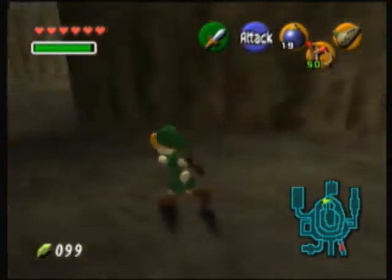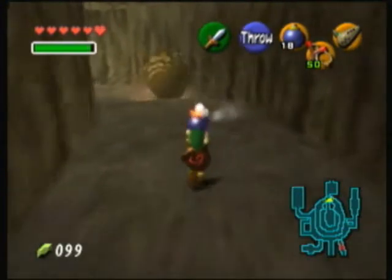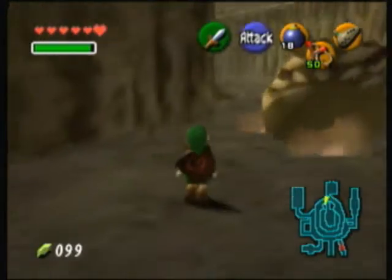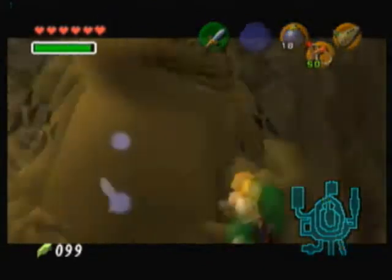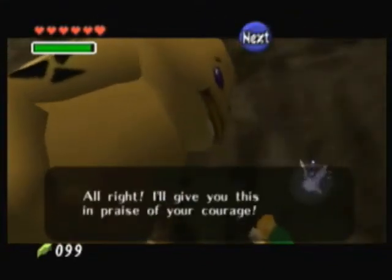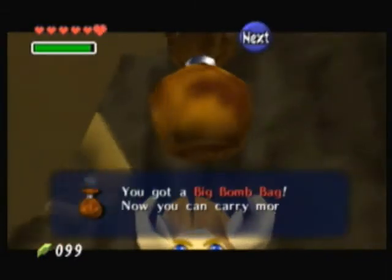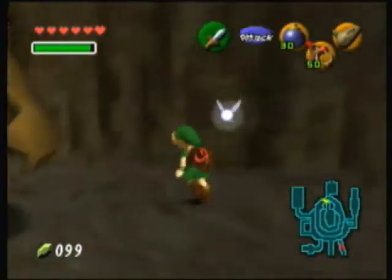This Goron who's rolling around will hurt you. You'll want to bomb him and make him stop. You want to bomb him in this part, in this section. And we get a big bomb bag — now you can carry more bombs, up to 30. That's our first of two bomb upgrades.